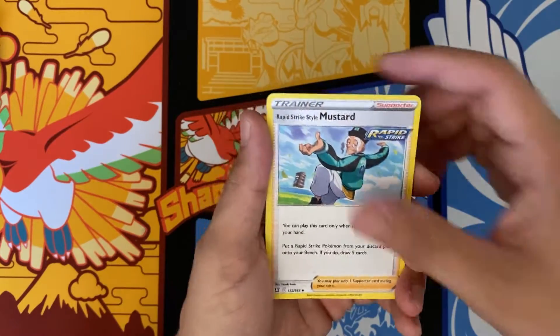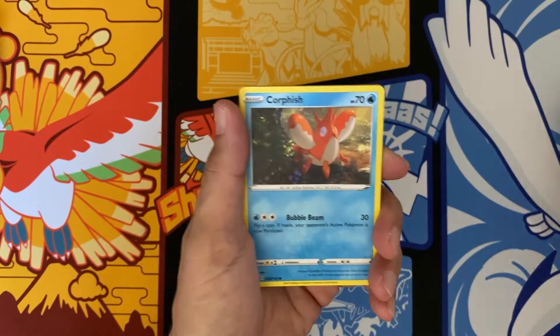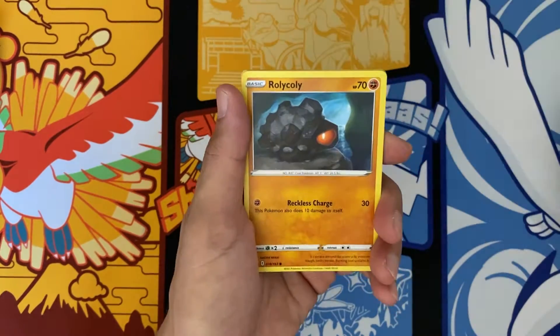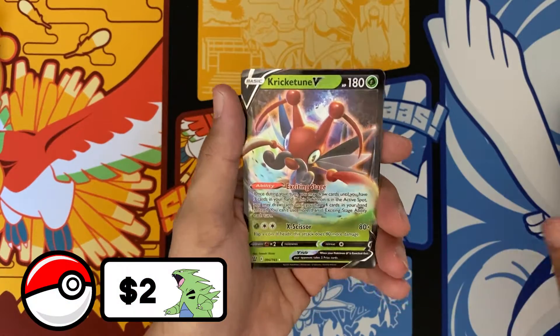Dark Energy, Mustard, Cheryl, Heapmoor, Slowpoke, Horfish, Saladent, Roly-coly, Esper, Mustard again, and a Cricketune V.